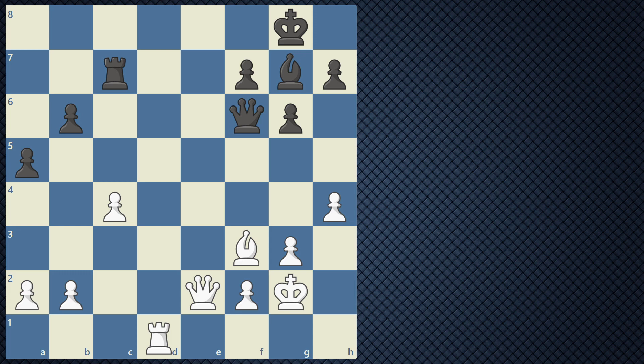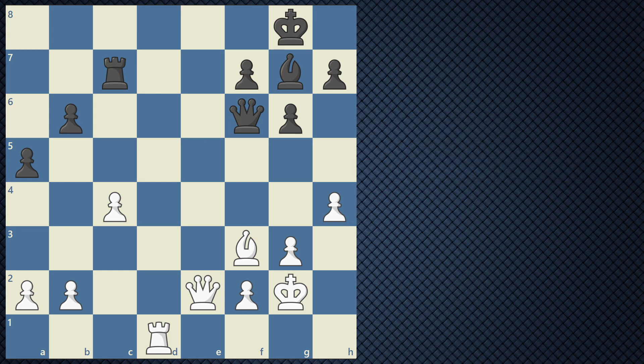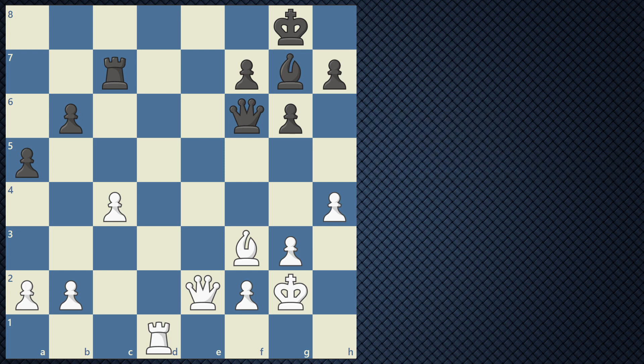What deflection focuses on is chasing the defender away from a critical area, in hopes that the defense overall will just fall apart. Sometimes these defending pieces are either overworked or just defending way too many pieces, so if you take away this one piece, everything can crumble down for your opponent. What we want to do is prevent the main defending piece from performing their duties — usually by moving and distracting this piece to the other side of the board, forcing it to fulfill too many roles.